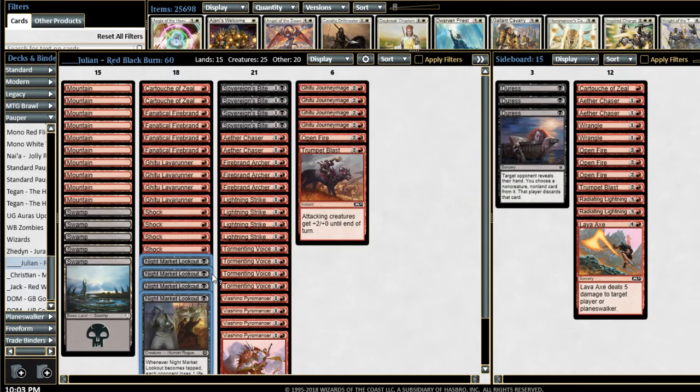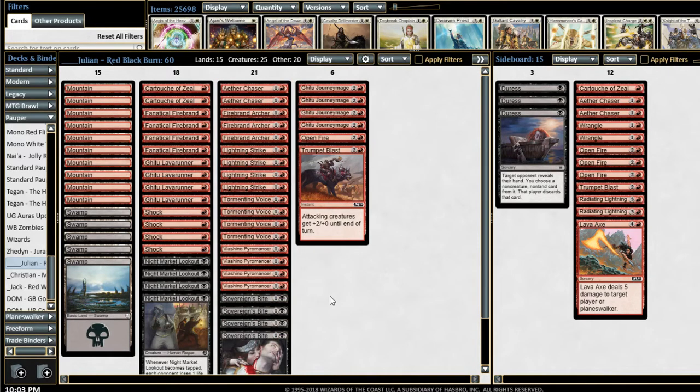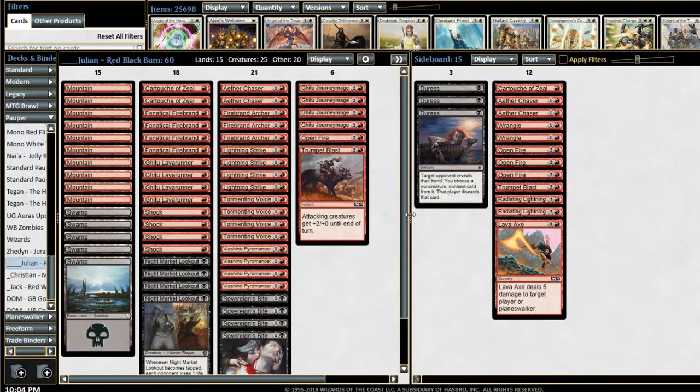I do think that the mana base of this deck is probably the shakiest part. 15 lands is super low, and only playing five black sources is pretty tight. He did struggle against the Sacred Cat decks, so he might want to figure out how to make some room for Magnus Brays or something in his sideboard.